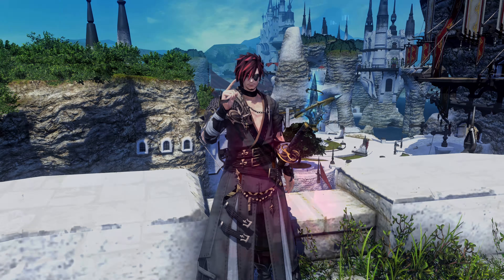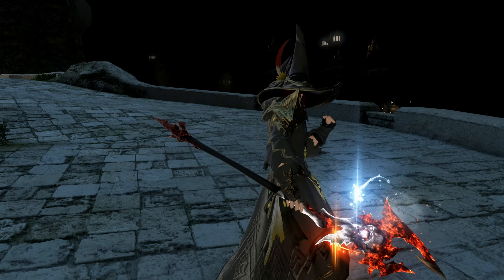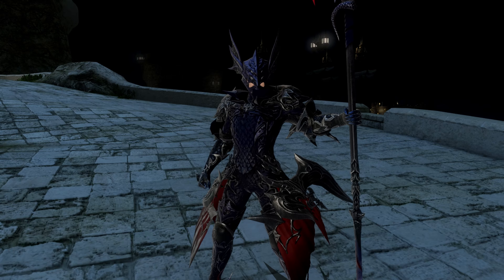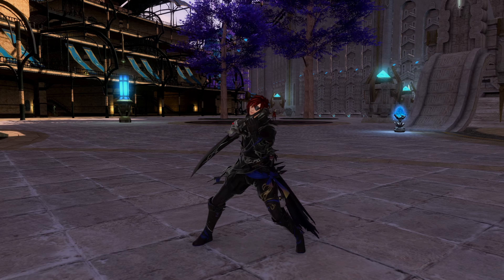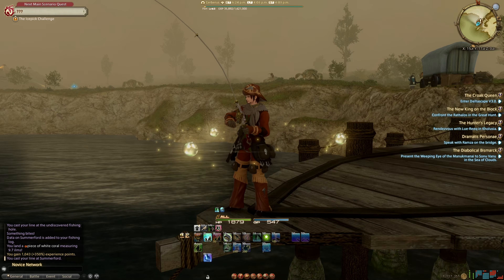First off, at level 10, you'll unlock the ability to switch jobs, so you'll be able to pick up new classes. These will be the job classes you had a choice between when creating your character, with the addition of the rogue job which becomes the ninja later on, as well as the crafting and gathering jobs that are littered around the main cities.